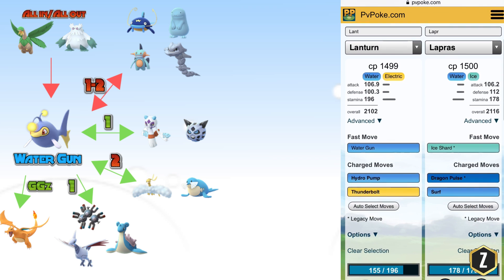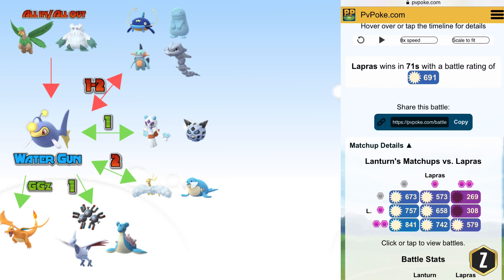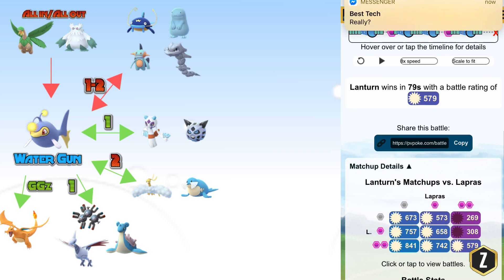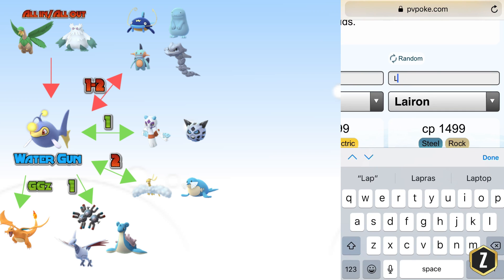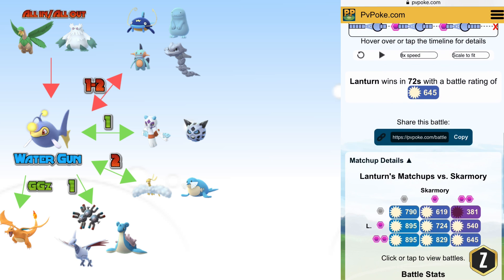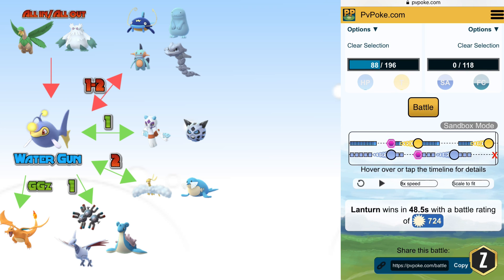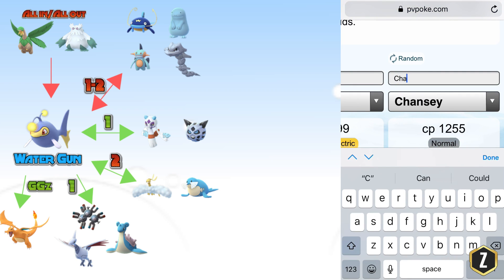Moving to Lapras — this is where some direct counters change. Before with Charge Beam we completely dominated Lapras, but with Water Gun, Lapras has a chance to win if you don't shield or you shield once and Lapras shields twice. That Thunderbolt still does a lot of damage to Lapras if they don't shield or only shield once. With Skarmory, the Charge Beam super-effective damage and faster Thunderbolt charging means Water Gun doesn't do as much damage to these two Pokemon — Skarmory can win on the 0-2, but you're still very favorable. You can cover Skarmory and Lapras with Water Gun, but it's not as dominant as Charge Beam Lantern.